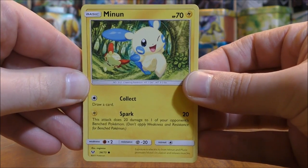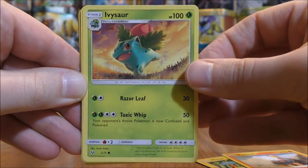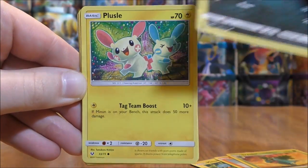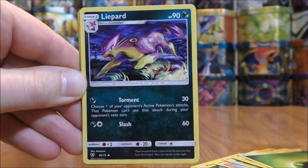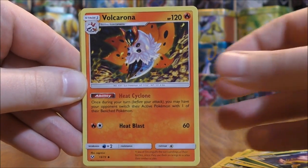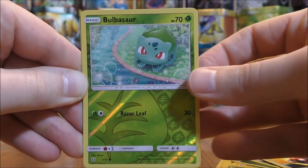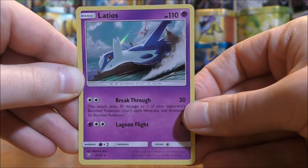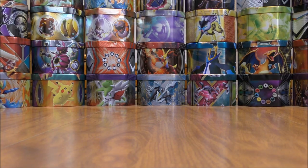The first pack has Shiny Rayquaza on the cover artwork. It starts with Minan, Torkoal, Ivysaur, Zorua, Plessal, Grass-type Energy, Leopard, Volcarona, Energy Retrieval, and a reverse holo Bulbasaur — just a common. The rare here is a Latios, one of my favorite looking rare holo cards in the set. I believe it made my top 10 list for this set.